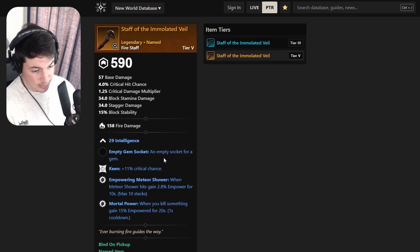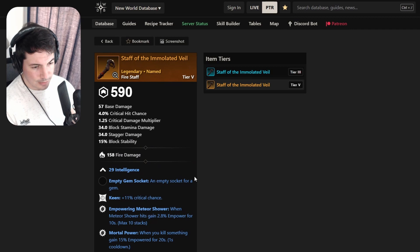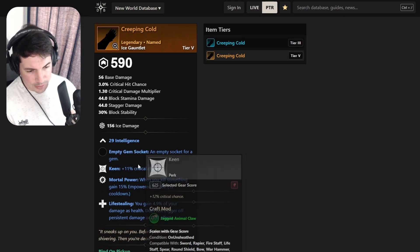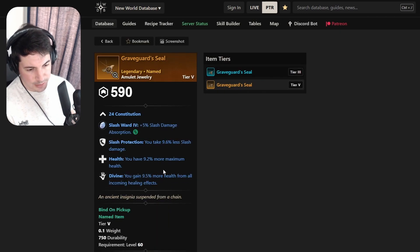A fire staff with Intelligence, Keen, Empowering Meteor Shower - I think they nerfed it or it was bugged - and Mortal Empower. A lot of empower on this, but there's better out there. Then an ice gauntlet with Keen, Mortal Empowerment, Life Stealing, and Keeping Cold. I don't think this is any good either.